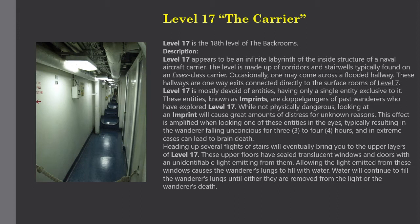Level 17 is mostly devoid of entities, having only a single entity exclusive to it. These entities, known as imprints, are doppelgangers of past wanderers who have explored Level 17. While not physically dangerous, looking at an imprint will cause great amounts of distress for unknown reasons.